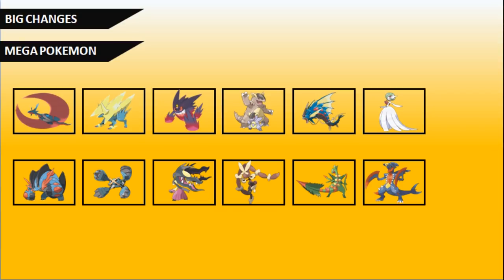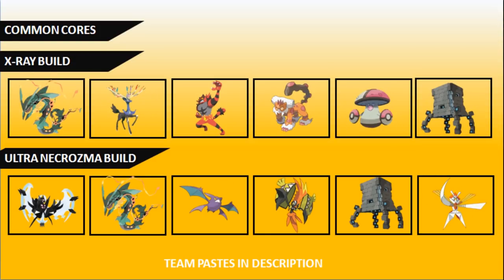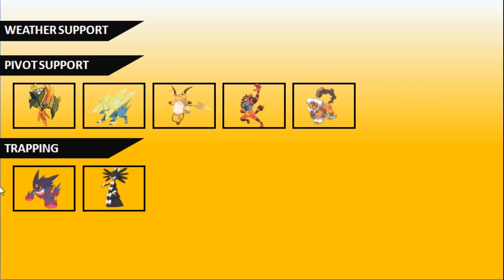Before getting into anything else, here are a few common cores you'll probably see in the Ultra Series. Team pastes and Pokepastes are in the description for you to get started. There's a Primal Kyogre team featuring Primal Kyogre, Mega Rayquaza, Incineroar, Tapu Fini, and Clefairy; a Primal Groudon/Xerneas team doing very well early format; an Xray build with Mega Rayquaza and Xerneas; and an Ultra Necrozma build as well.